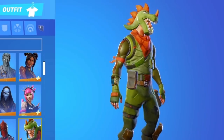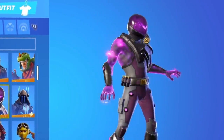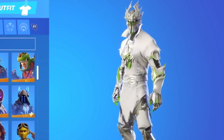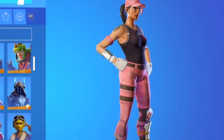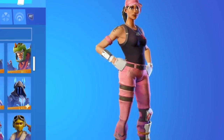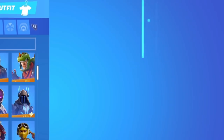Everyone wanted it. We got the Tempest skin — I only bought this for its back bling, to be honest. We got the Rogue Spider Knight skin, the Ruby skin. This is from Save the World — you had to spend like $20 on Save the World to get the skin, and it was limited time. Moving on, we got the John Wick skin. This skin is honestly legendary.